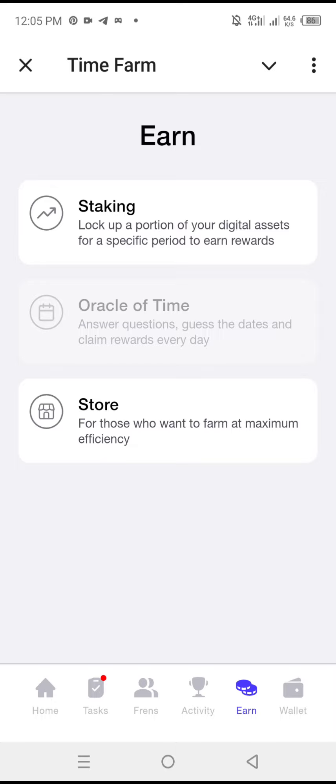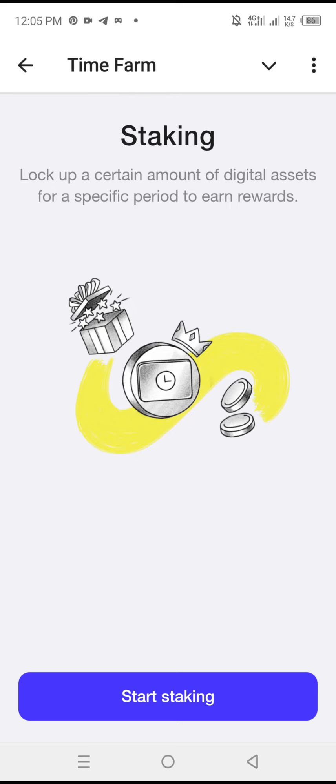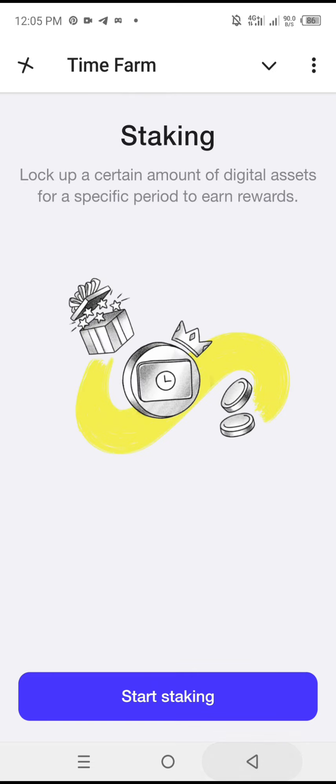The next section is staking, where you can stake your TIME tokens. You tap here to start staking, then select the number of days you want – whether 3 days, 15 days, or 45 days – and confirm to stake.